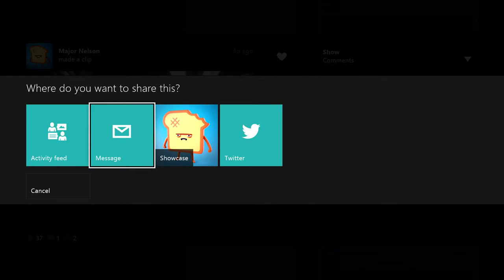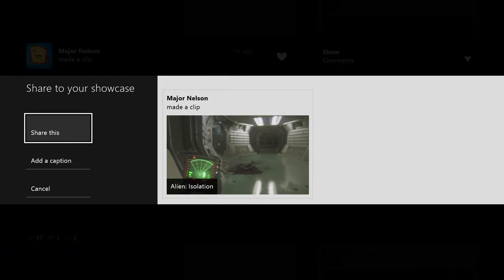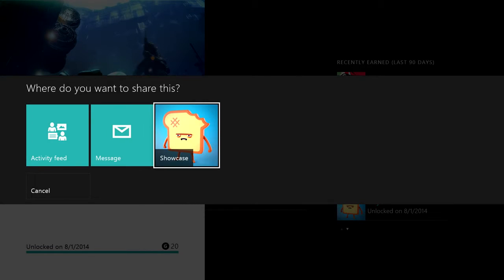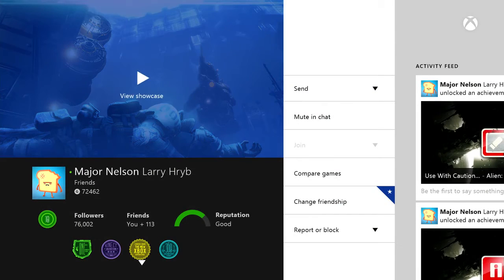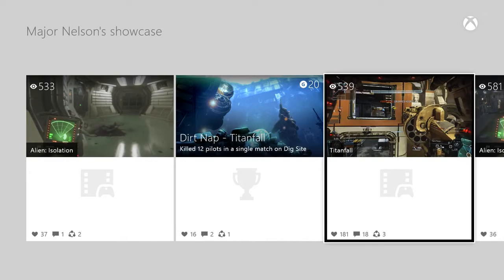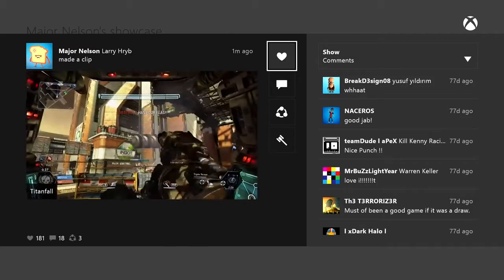And your gamer score, of course. In this showcase, you can put Game DVR clips that you're really proud of, or you can put achievements you've unlocked that you're really proud of — up to six things. When people view your profile, we'll automatically cycle through them, or you can specifically highlight and press A to get the full showcase as your friend configured it. So it's a way for me to pin the things that I am very proud of right there on my profile.